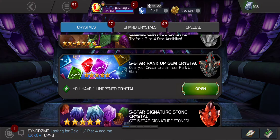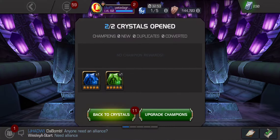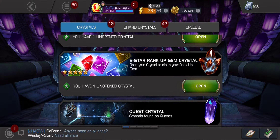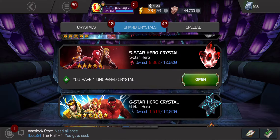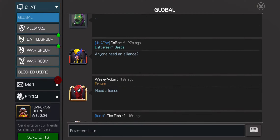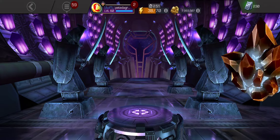We got a three-to-four star rank up gem — I hope I get skill out of that so I could take my Agon, who's duped, to rank four without using any resources except gold and ISO. Then we got a two-to-three star and our five-star basic, which we're gonna open. Let's go back to crystals and open the two-to-three stars first.